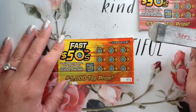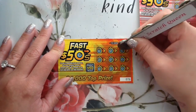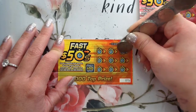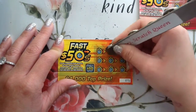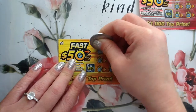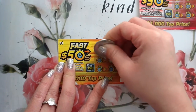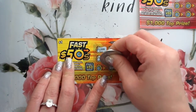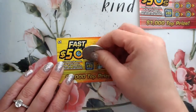Alright, let's see. We've got to reveal three matching symbols or a money bag to win $50. Okay, we have $2. We have $20,000, $10, $200, $100, $50, $4, and $10. So we needed one more for $10 — did not get it.